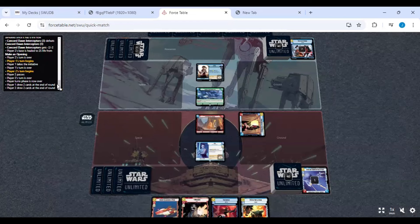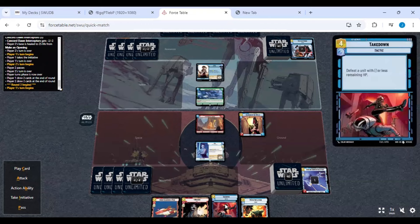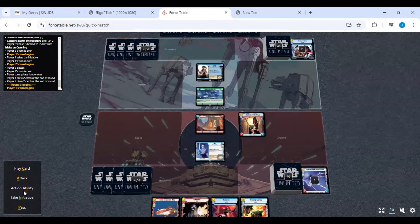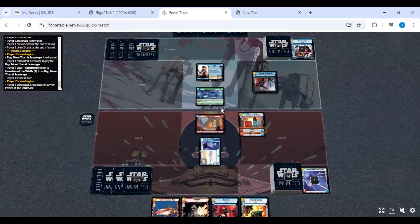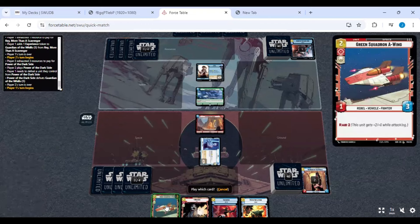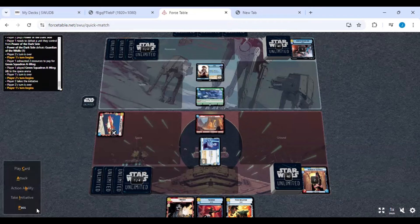One of the Wreckers will have to go into resources this turn. I've got a Takedown — she comes out next turn, so I'm going to keep it. Action Raise ability. Guardian of the Wills — brilliant pair of the dark side, so I've got to get rid of Guardian of the Wills. Let's play Green Squadron then, and then pass.